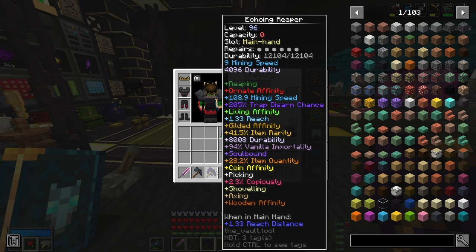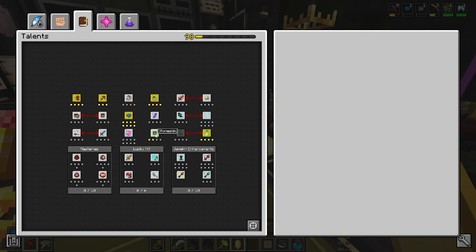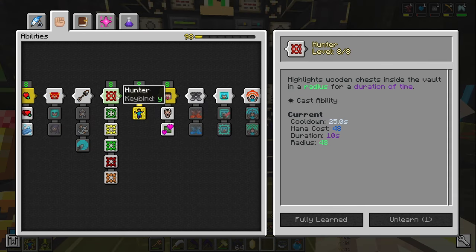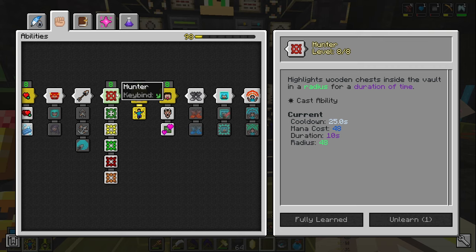I've also hit level 98 between episodes and started putting skill points into stone skin for knockback resistance, which means Archon triggers more since we get moved around less and mobs die faster. I've also started unspeccing my hunter ability after every vault so I can spec inside the vault into whatever's needed — Observer for monoliths, gilded spec for scavs needing gilded chest items, or whatever I haven't found yet.